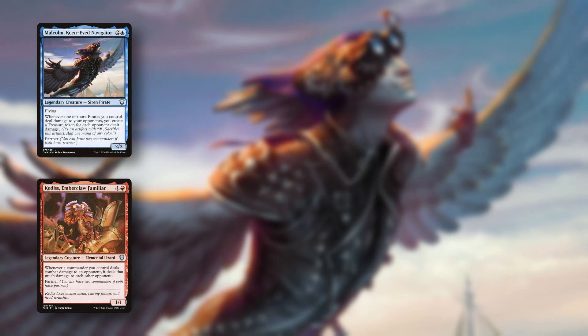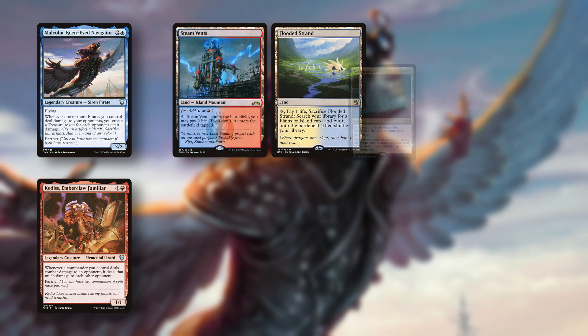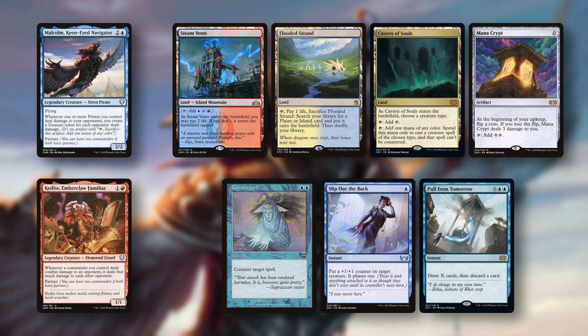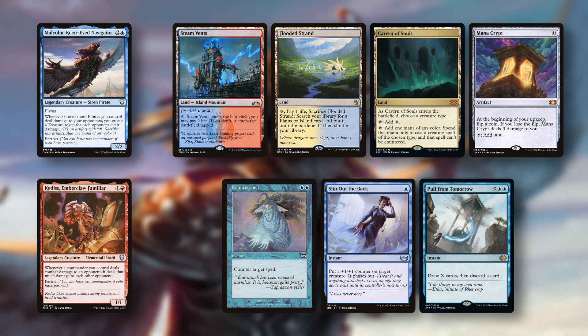Charlie goes third with his Boros Malcolm Kadis list. His starting hand consists of Steam Vents, Flooded Strand, Cavern of Souls, Mana Crypt, Counterspell, Slip Out the Back, and Pull From Tomorrow. Charlie kept this hand because it gives him a turn 1 uncounterable Malcolm. He has some interaction for the following turns and some card draw for when he runs out of cards.